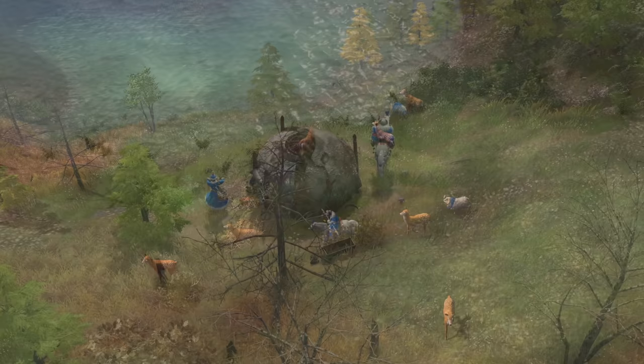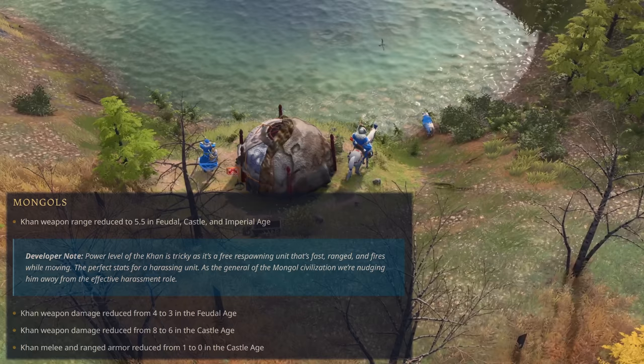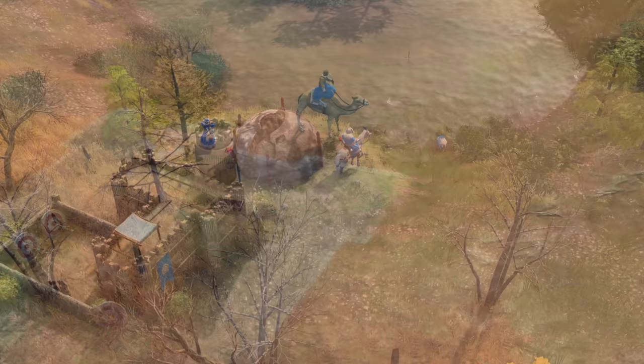Regarding civilization changes, the Mongols' Khan receives quite a significant nerf as well. First, the Khan's range is reduced to 5.5 in the Feudal, Castle and Imperial Age. Second, the Khan's damage is reduced by 1 for both the Feudal and the Castle Age. And third, the Khan's melee and ranged armor is reduced down to 0 in the Castle Age. All in all, the Khan is now squishier, has less damage and has less range.